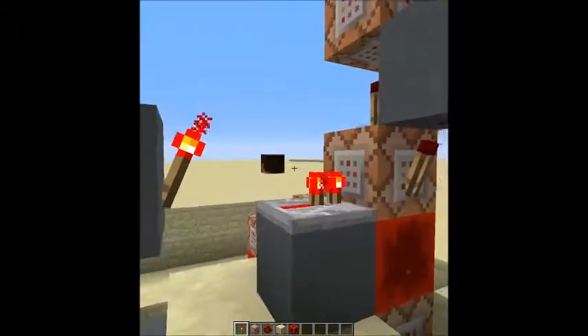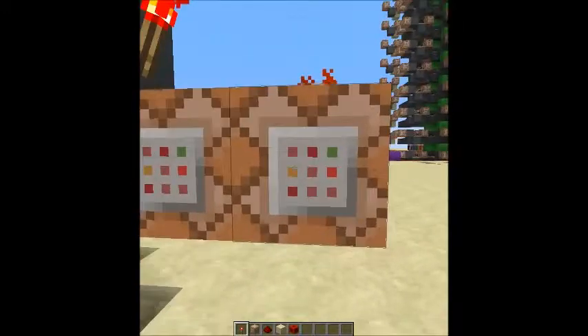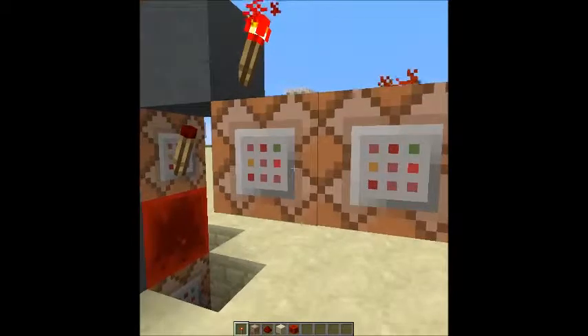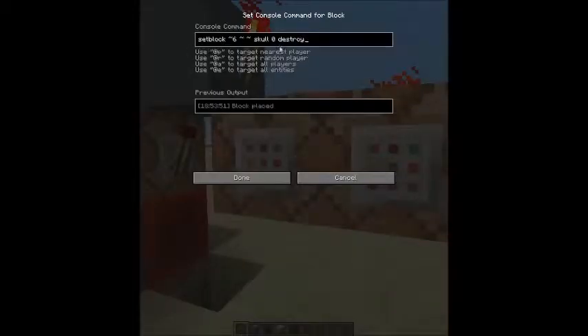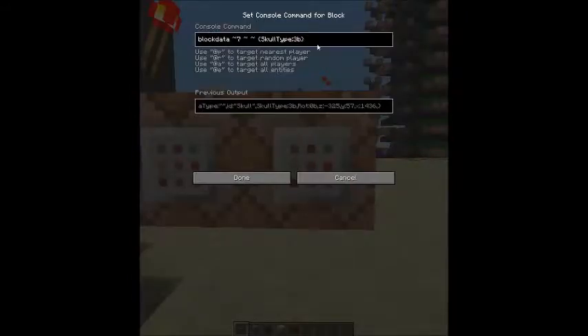This one spawns a skull where Steve is, and this one actually makes it a Steve skull — because you can't do that in one command block. I found out you have to set the block to a skull, but you can't set an individual skull type in this syntax. So what you have to do is set the block data after the fact. And that's my blood fountain.